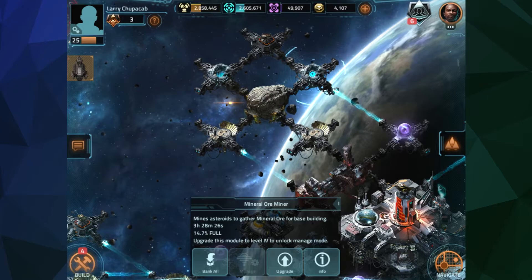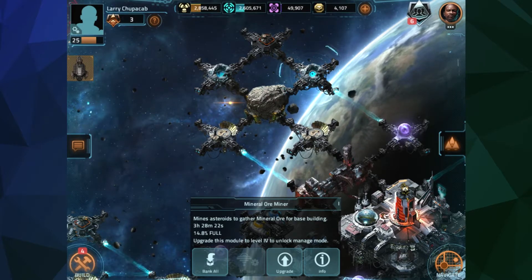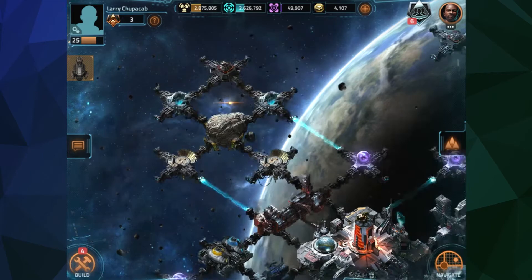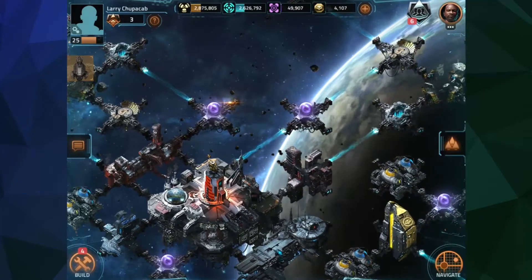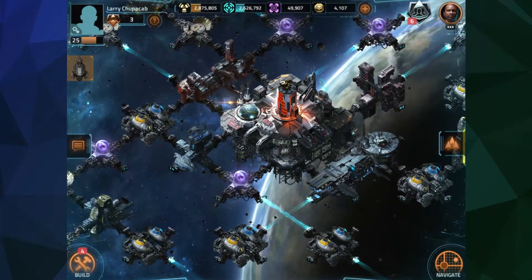The helium miners have solar panels that help convert the helium into something we can readily utilize, and the ore pits bring rocks out of the asteroid - you can see the little suction going on - then crunch it up and pull out the ore. Once a day when you log in, these fill up; this one's currently 14% full and fills up every three hours. You just hit that button to bank all those minerals.